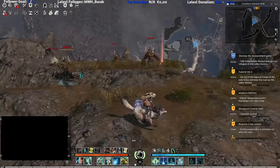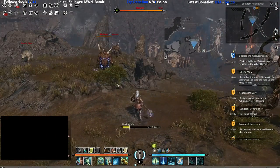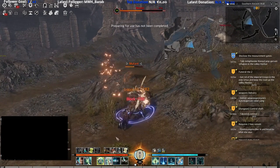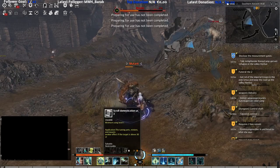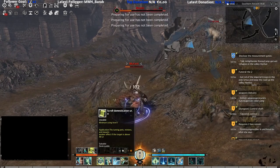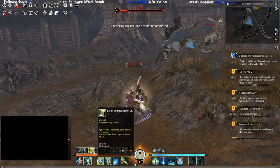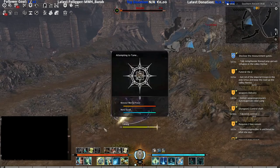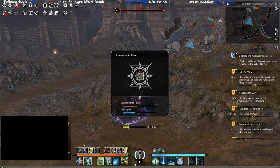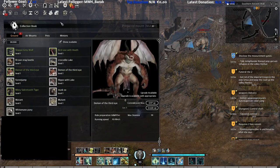Here are the mutants. Let's tame one — I will tame it with another scroll. Done, now I have a mutant.